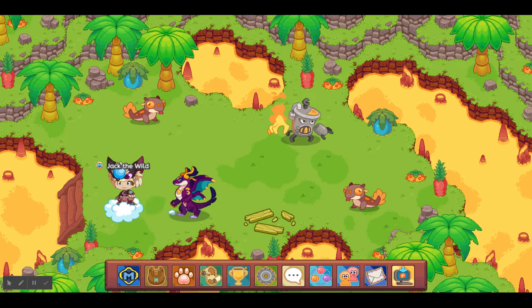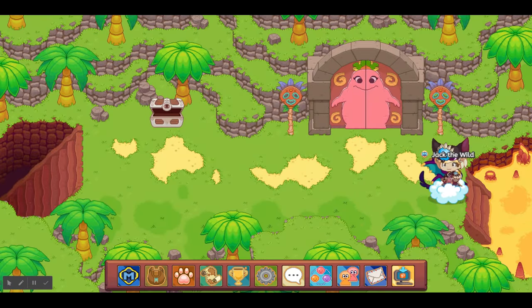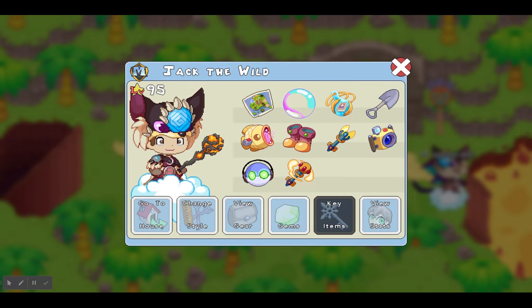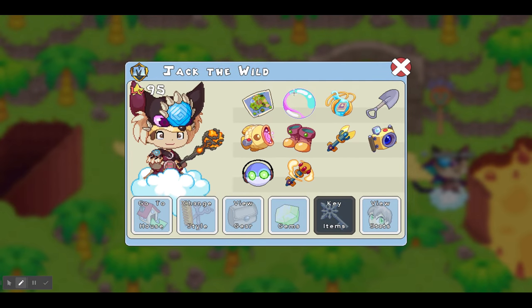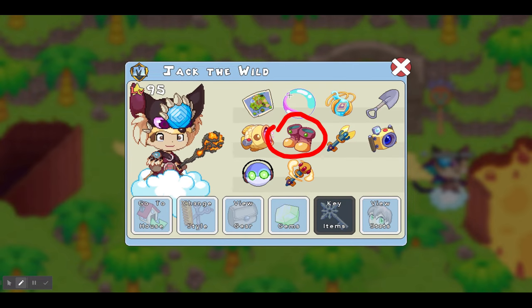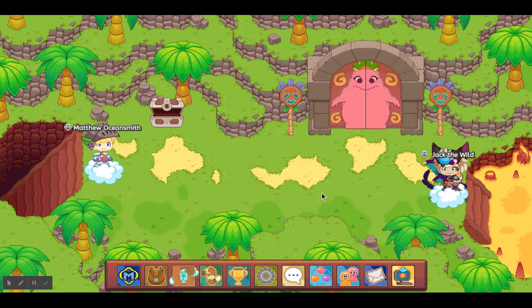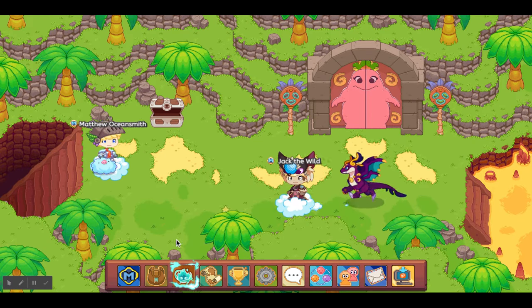If you think it looks cool and you really want it but you haven't even started Slurpee's quest — well, you've started it a little bit — you have so much to do to get the Boots of Hot Walk, which are the ones right here. I should have done this in the last video.